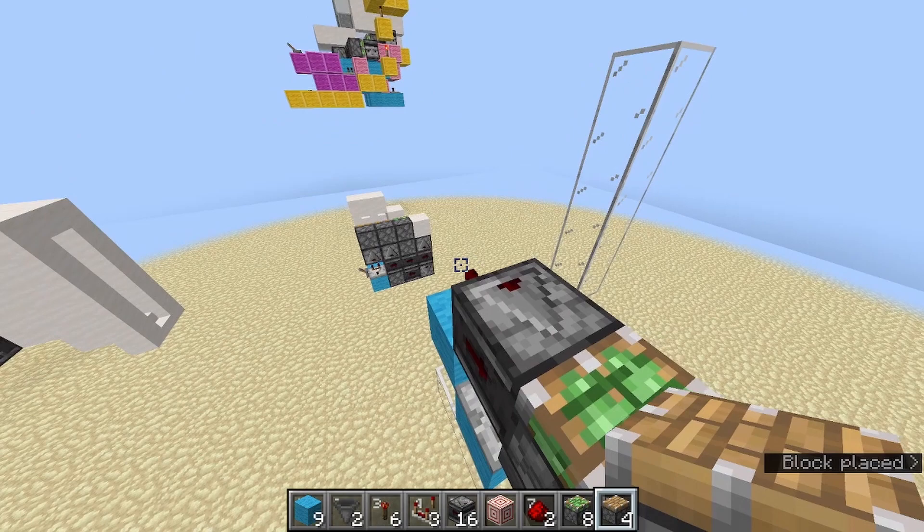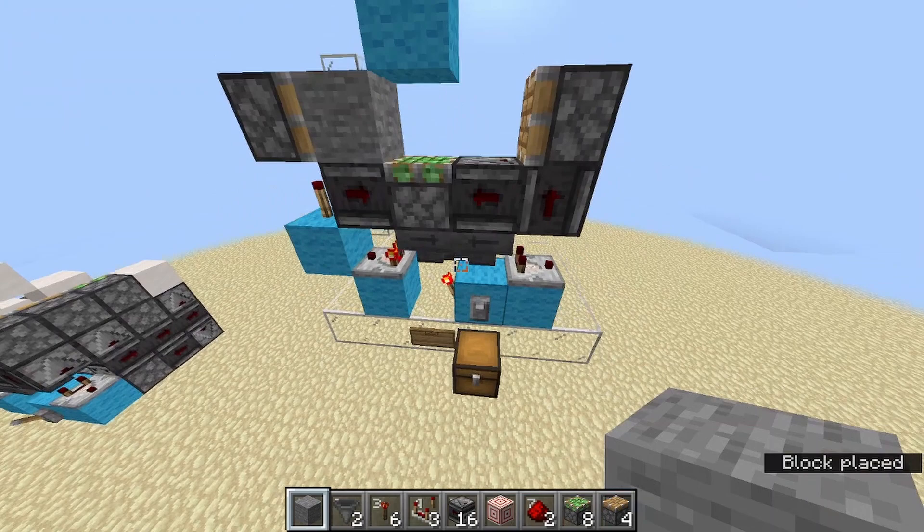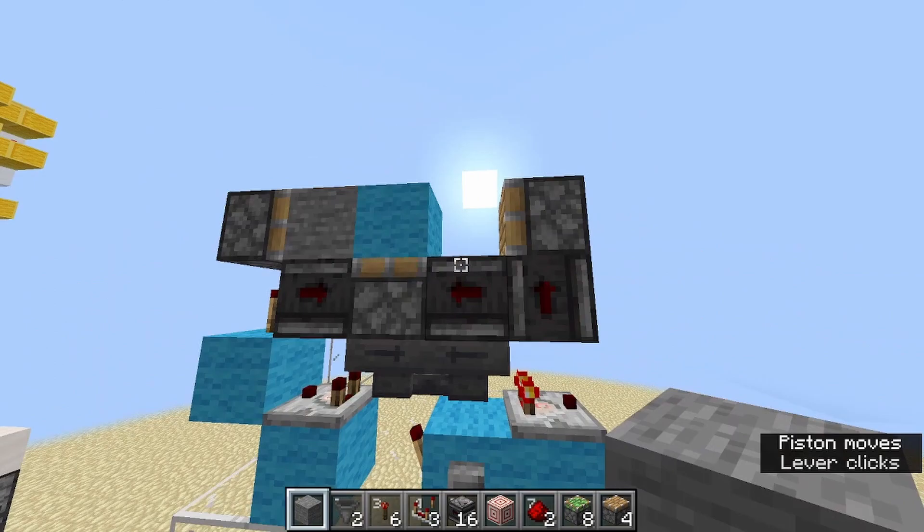On the right comparator, place an observer reading it facing upwards, and another observer facing inwards. Put a sticky piston in between these two observers, and a piston on either side. If I place a block and I get another block — this is the first block swapper, which swaps between the blocks.